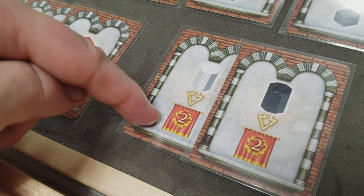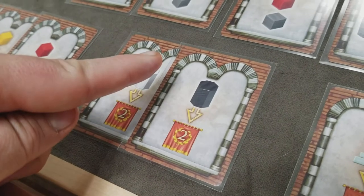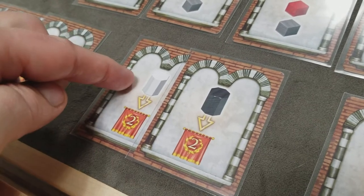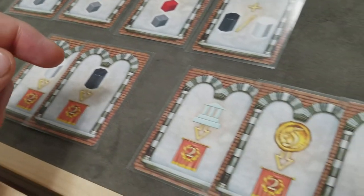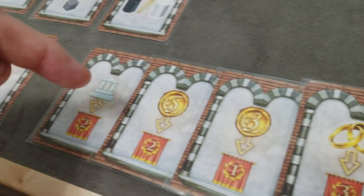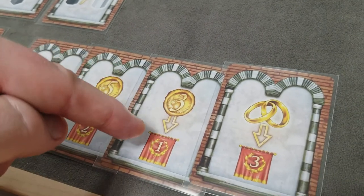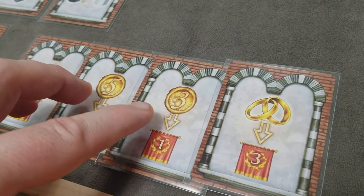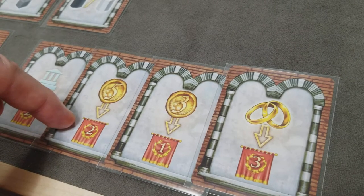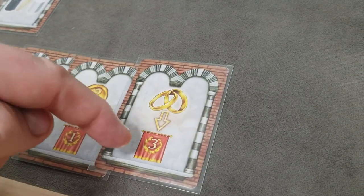The other types are end game victory point cards, always kept hidden until the end. For each remaining blue cube at end of game you get a point; a point for each yellow cube; a point for each red cube. For every virgin, 2 points — maximum 6. For each centurion, 2 points — maximum 6. You can only ever score one of each type of card. For each building, 2 points — maximum 6. For every 5 money, 2 points; for every 3 money, 1 point. If you're married, you get 3 victory points.